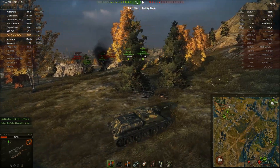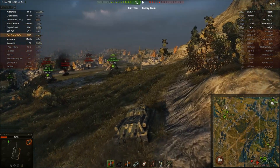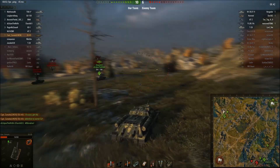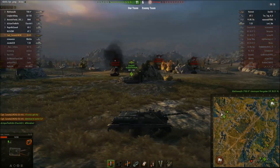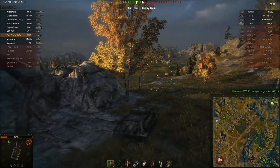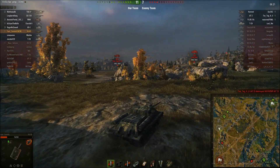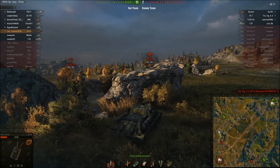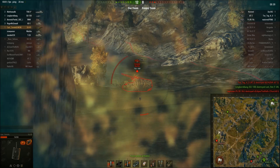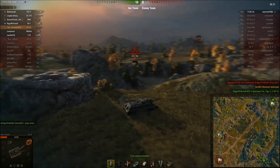An SU-100 and Churchill I are coming down one flank. There's a tier 5 German TD that can do about 240 damage. Our Churchill is afraid to move forward, so I scouted it out myself. The Tog did a really good job — about the same damage as me. We spot a T-28 and I get into cover since I'm spotted. The SU-100 takes out the T-28 and I spot the Hummel — two shots into him and he's dead. Then we spot the Death Toaster.